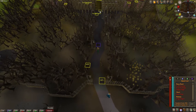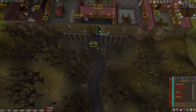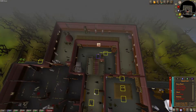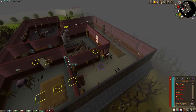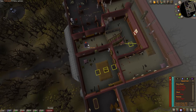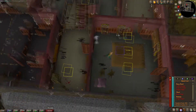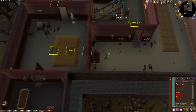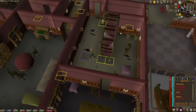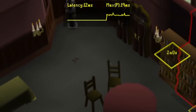The third plugin is called Tile Indicator. This is really useful because of how Old School works in the back end — the engine registers your character arriving on tiles before it's visually presented to you. The Tile Indicator shows you where you actually are according to the game engine rather than what you can visually see. This allows you to perform your next action at the earliest possible time and enables optimal clicking.